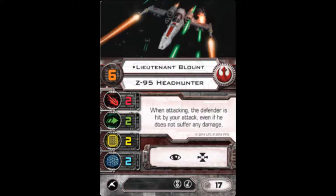However, my favorite build for it is at its second most expensive pilot, Lieutenant Blount. He has pilot skill six and his special ability says: when attacking, the defender is hit by your attack even if he does not suffer any damage. In and of itself, just with the basic ship, it doesn't seem like an amazing ability.